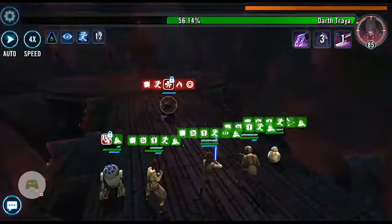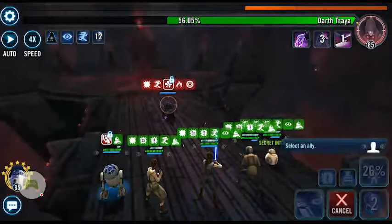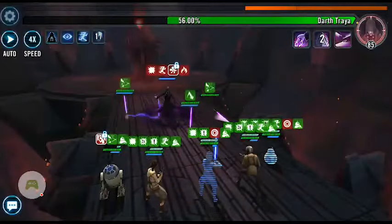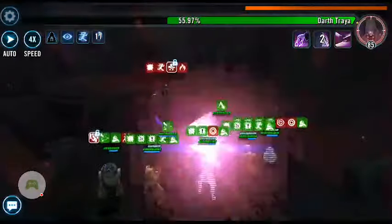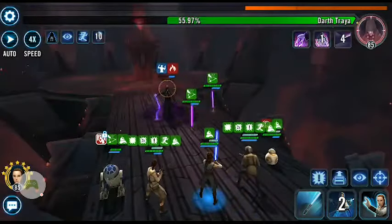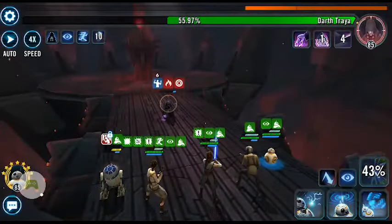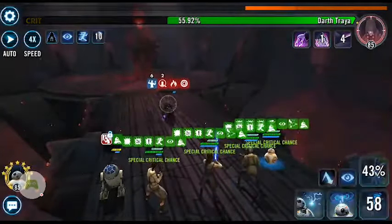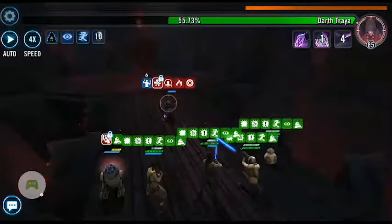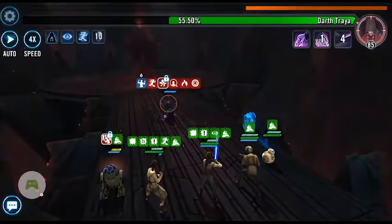That first stop that you get, where nobody is isolated, really is the one where you have to do as much damage as you can, because afterwards the whole thing just slows down. As you can see now, both Rey and BB-8 got stunned because they both had foresight. Let's get into another top hole — Illuminated Destiny is ready. Hopefully we should be able to get another Illuminated Destiny out.